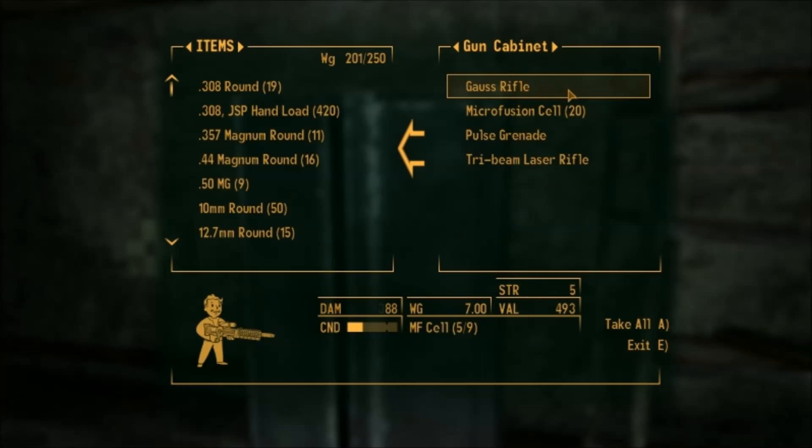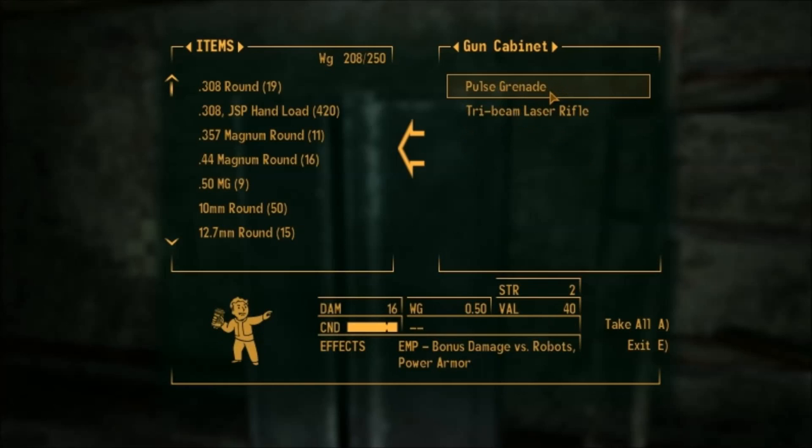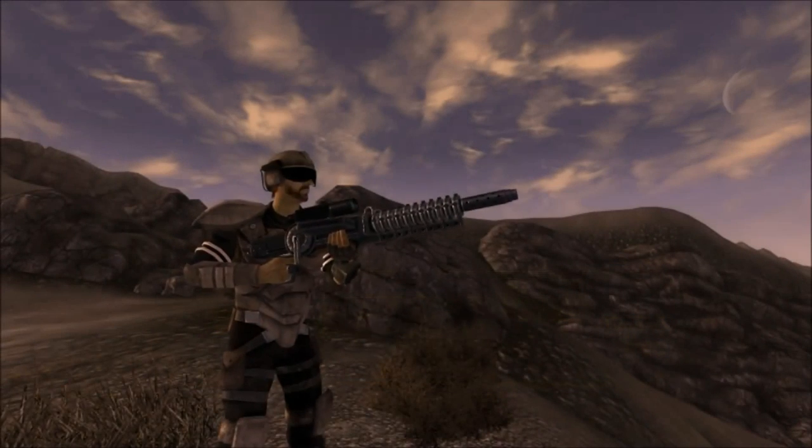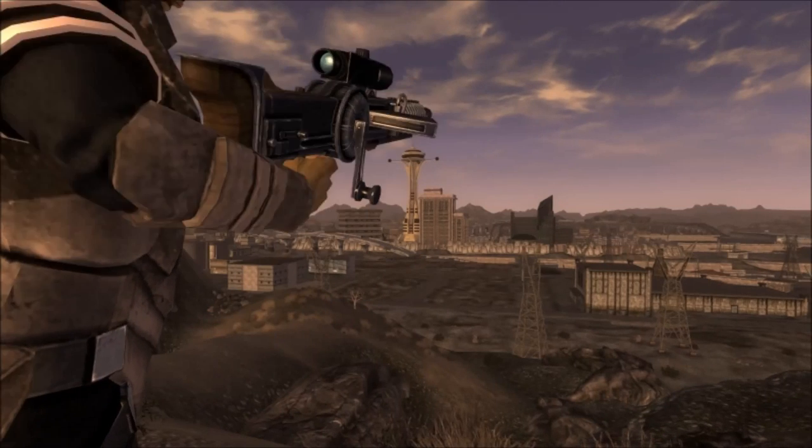If the Gus rifle is not here for you, just reload the save outside and keep doing it until it is. I hope this video helped you guys out — be sure to check out the channel for more Fallout guides, or subscribe to ESO for future Fallout videos. Thanks for watching guys and I'll see you in the next one.